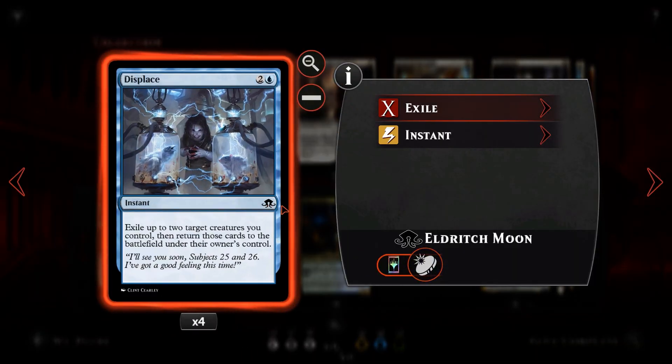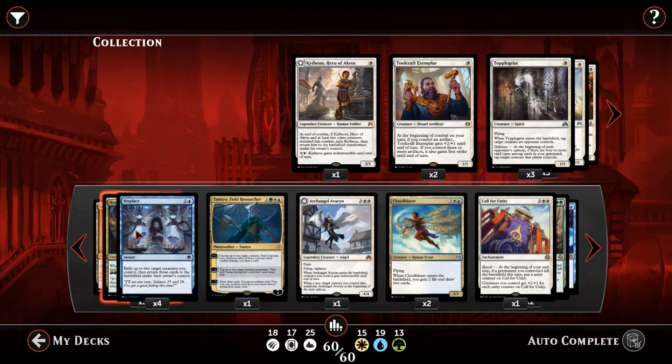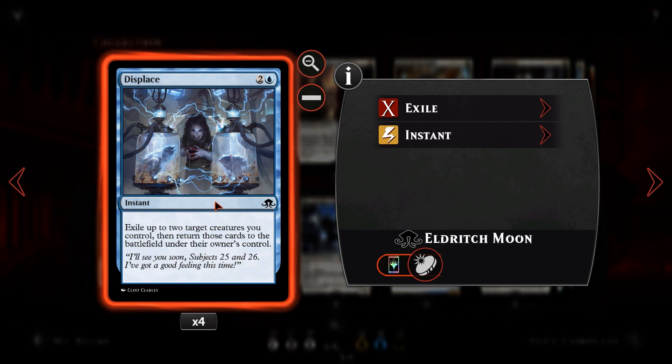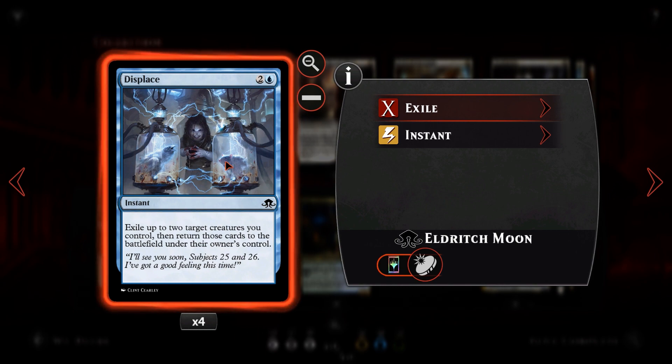Next we have Displace — for two blue, instant speed: exile up to two creatures you control, then return them to the battlefield. There is an infinite combo with this card. Essentially Displace lets us flicker two cards — we can flicker a Reflector Mage and a Rogue Refiner to draw a card, gain two energy, and bounce a creature for three mana. If Green Warden is on the field, we can flicker it with Displace and Green Warden returns Displace to our hand, so it's effectively three mana to flicker every single turn.